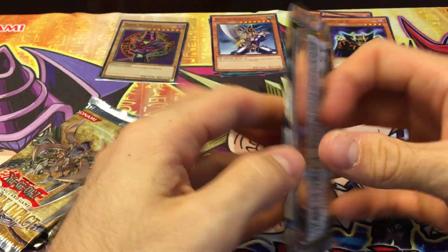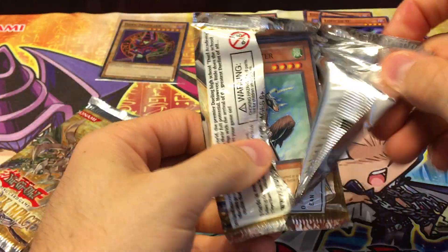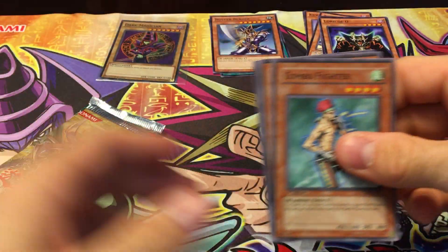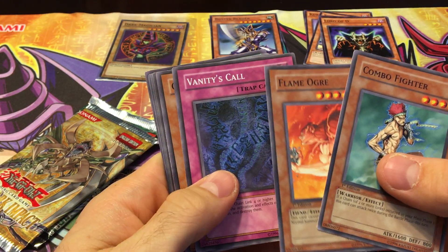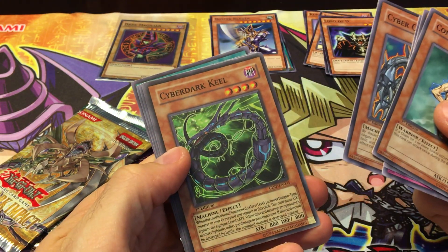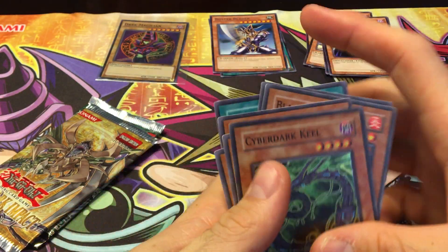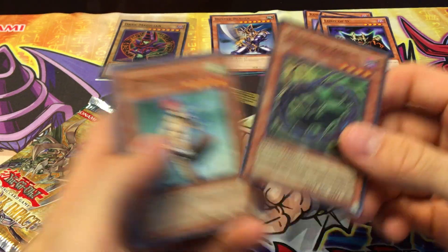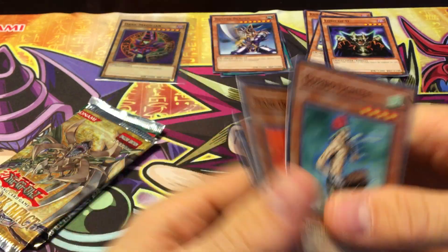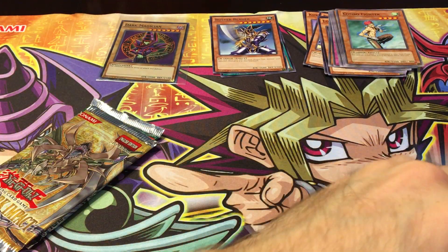Next pack, we got two Cyber Dark Impact first set. It'd be nice to pull - I think we've only gotten an ultimate out of here but not many super rares. Oh, Cyber Dark Heal! There's a super rare. As you can see, we haven't had too many super rares out of here, but Cyber Dark Heal is really nice - it's a good super rare, Cyber Dark stuff is pretty useful.